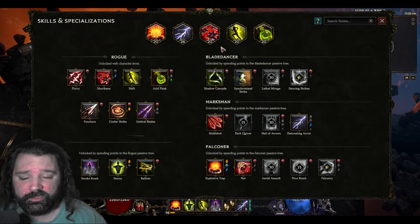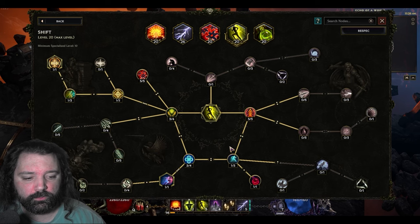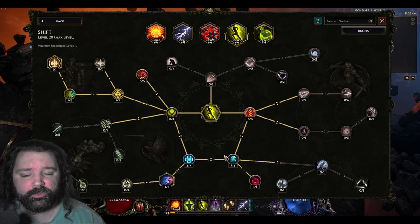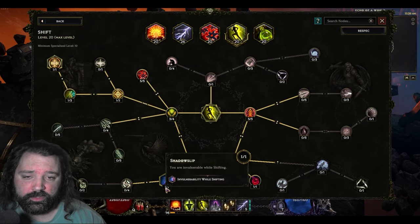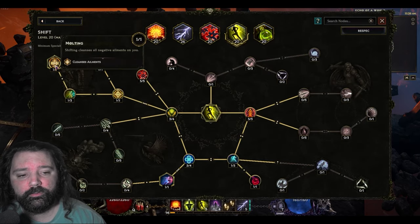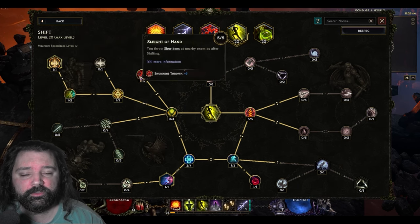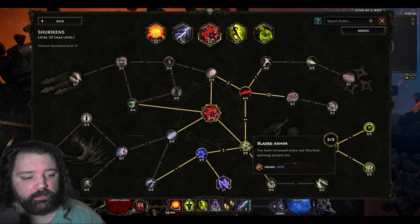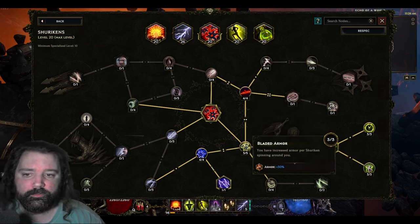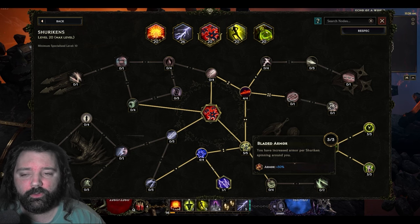Shift and Shuriken as specialization talents is a really popular combo for a lot of Rogue builds, not just this Marksman. What we're going to do is have Shift have reduced cooldown, have the chance to grant us increased movement speed — which synergizes with our passive tree giving us additional damage — and Shift will also cause us to be invulnerable and cleanse all negative ailments. On top of all this, it will actually generate Shurikens when we use the Shift ability. The main point of Shurikens is increasing their duration and increasing the armor we have while they're active, so we can Shift, become invulnerable, cleanse ailments, and gain armor all at the same time.